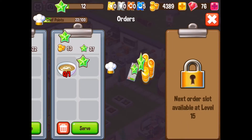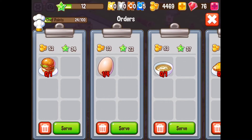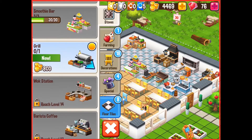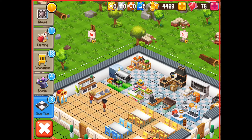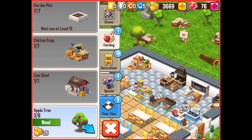I need a burger — okay, that's new! Is there a new machine? Yes, a grill! I better get that. I'll pop that one there. In the farming section I can get some more apple trees — let's put a couple of them down.